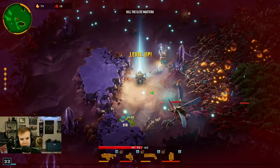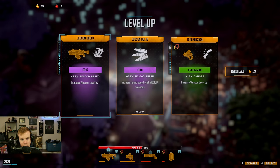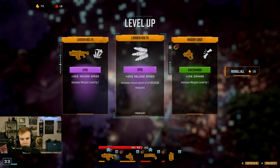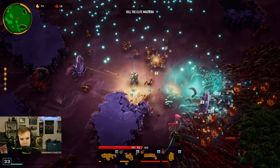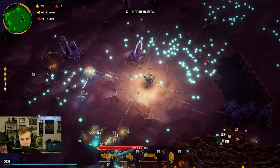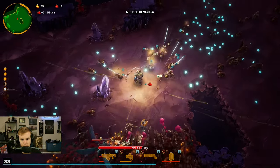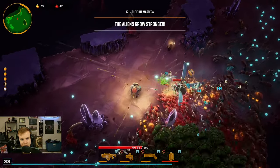The cryo grenade helped me. Reload speed on everything — all medium weapons. The Boomstick and the rifle are both upgraded by that. I'm going to do reload speed on both the Boomstick and the rifle. Nitra is what it's called — I figured it out, I saw it on the top left.